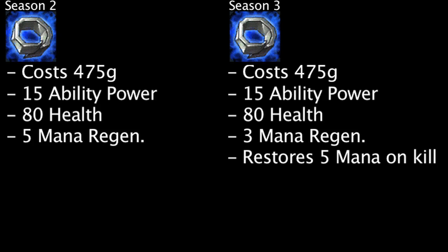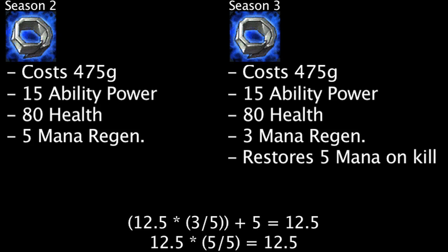In order for a Season 3 Doran's Ring to grant as much mana per second as a Season 2 Doran's Ring, a champion must kill an enemy unit at least every 12.5 seconds. This is very easy to achieve since at least 6 minions spawn every 30 seconds per lane and only take about 25 to 30 seconds to reach the middle of the lane.